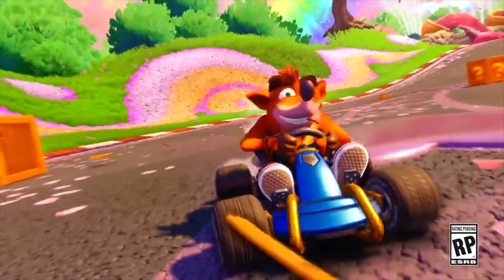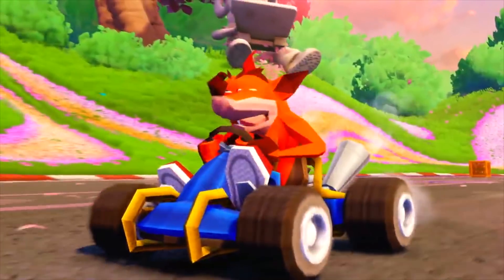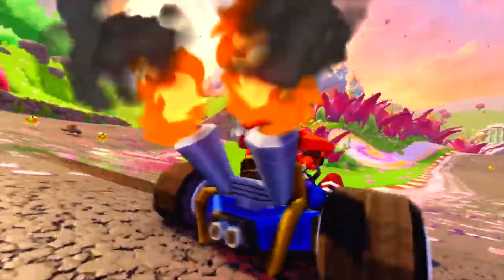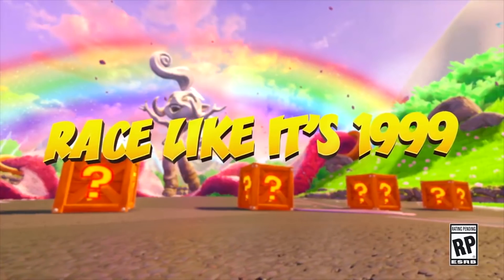First off we see everyone in Cocoa Park. Nothing huge here, but off the bat immediately we see that retro skins are in fact going to be a thing — and not just with Crash, but with Coco and with Cortex as well. This skin changes not only the characters but also their karts, which is a really nice touch. Race like it's 1999 indeed.